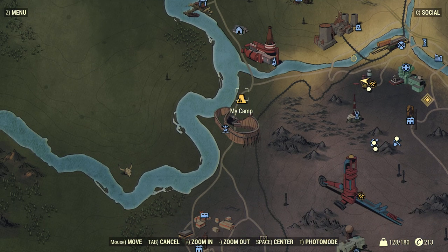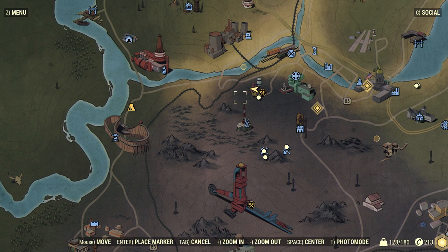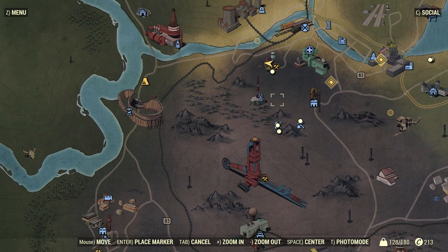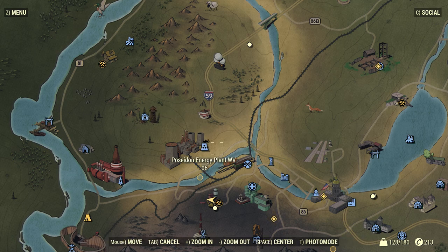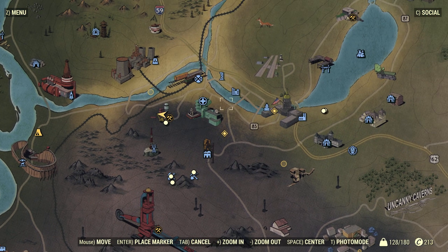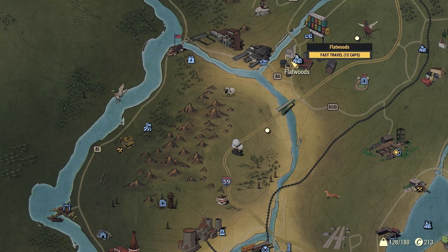So if you set up your base like mine, you'll have access to all those crops, the water, and the junk from here. You will sometimes have to fight for it, but usually you can hold the workshop for two or three hours, which is basically all you need. You also have access to the daily quest here - it's a good site.